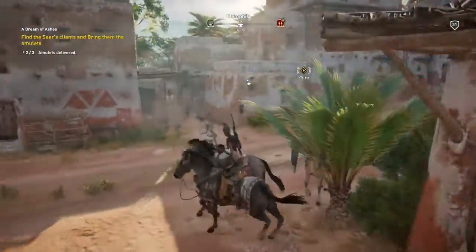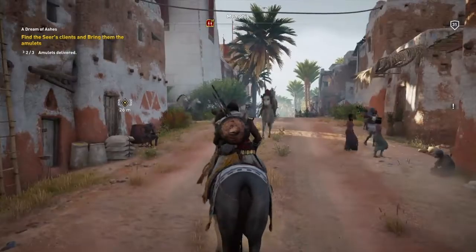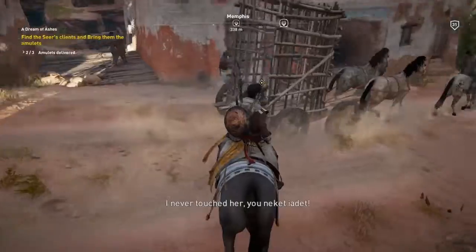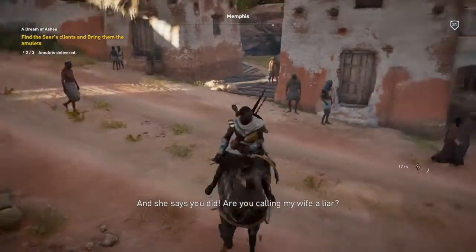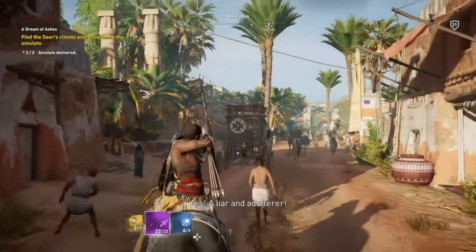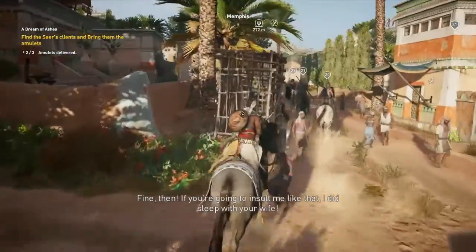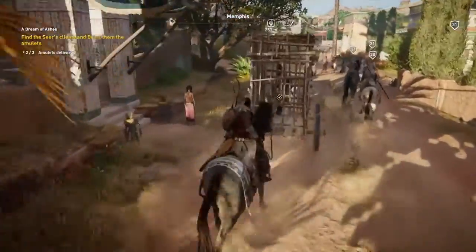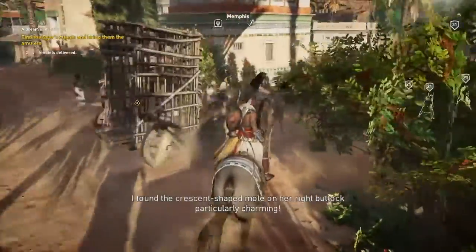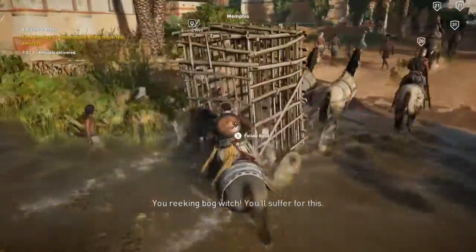I always find these ones hard when they're caught on this one — she's been dragged along in a cage. And here she comes, she's in that cage there. The in-game dialogue plays out: 'You never touched her.' 'You naked ear that.' 'And she says you did.' 'Are you calling my wife a liar?' 'Are you calling me a liar?' 'Yes, a liar and adulterer. Fine then. If you're going to insult me like that, I did sleep with your wife.' 'Damn you. Beautiful Valeria. I found the crescent-shaped mole on her right buttock particularly charming.' 'You reeking bog witch! You'll suffer for this!'